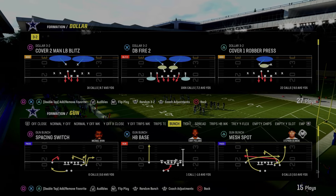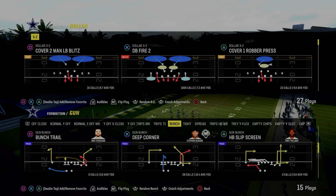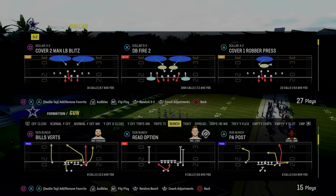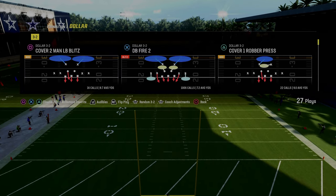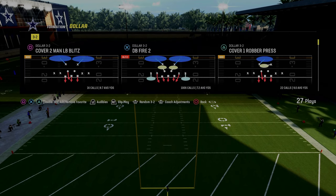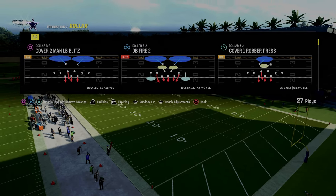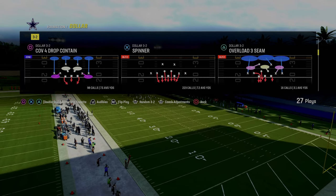In today's video, I'm going to show you the best five-man blitz in all of Madden 24, and I'm going to show you how to run this blitz against several different formations. We're going to start in Bunch, obviously Bunch being the most popular offense in the game. You want to have this blitz work really well against Bunch. It's going to be really good against Bunch, against tight. We are going to show you a nice little modification to make this blitz work a little bit better against trips tight end style formations.